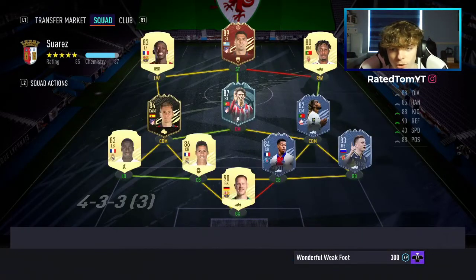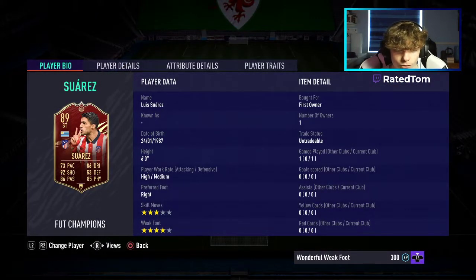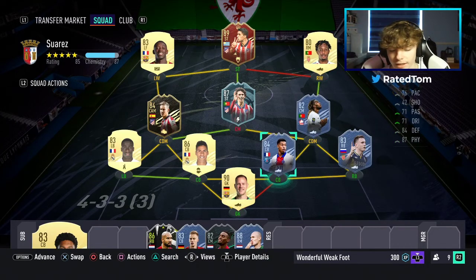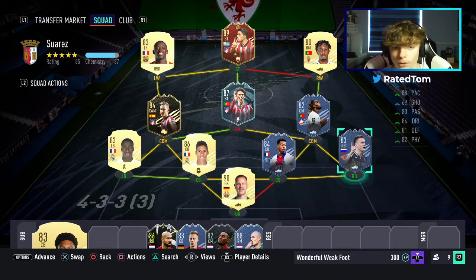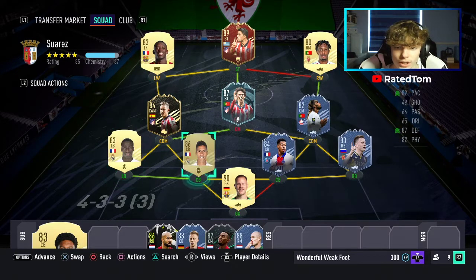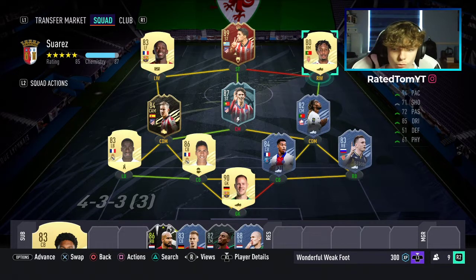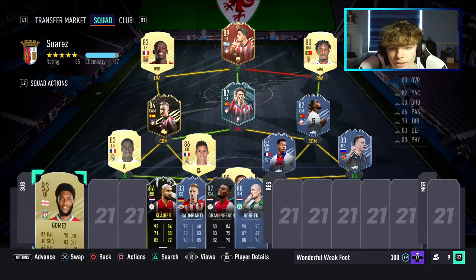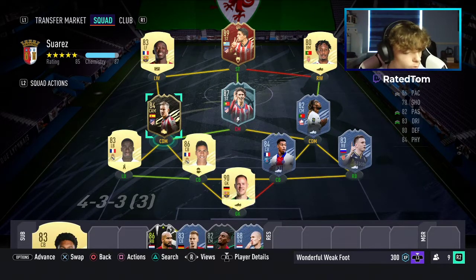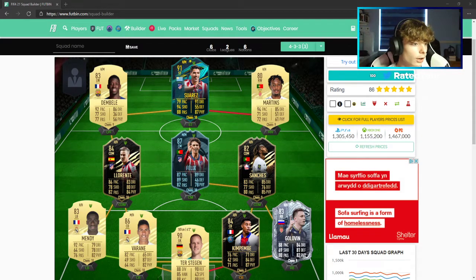I don't have the card yet, but I do have his FUT Champs card, so we can put that in just for reference. This team isn't at 100 chem because position modifiers need to be done — Felix, Llorente, Dembele on the right wing, and the CDM spot. But that is the team. I'll quickly move over to Footbin just to prove that you can get it to 100 chemistry. As you can see there, full chem — 100 chemistry with the squad.